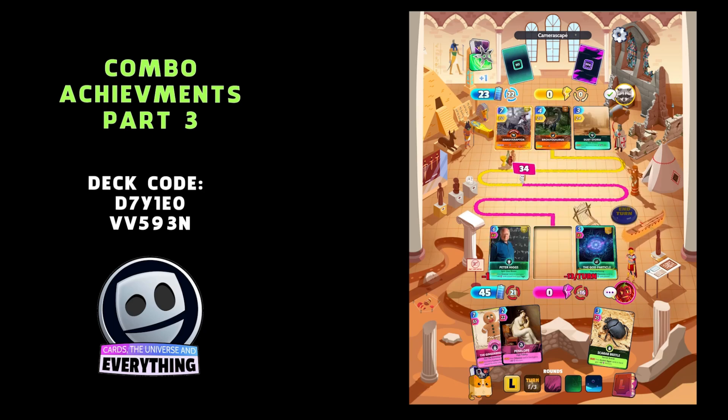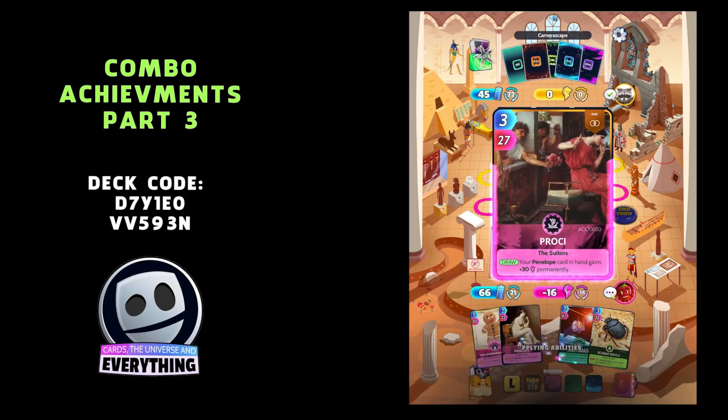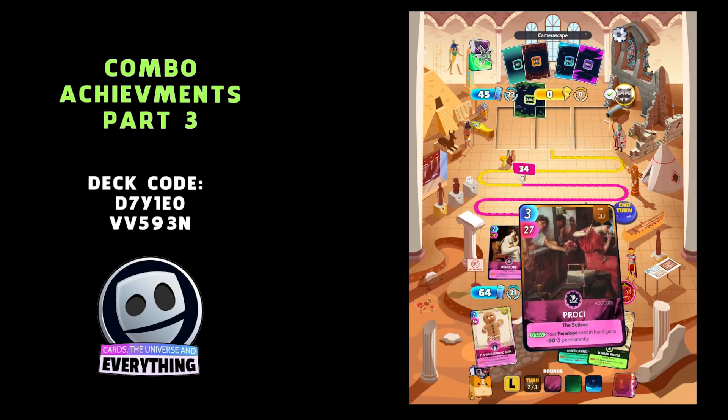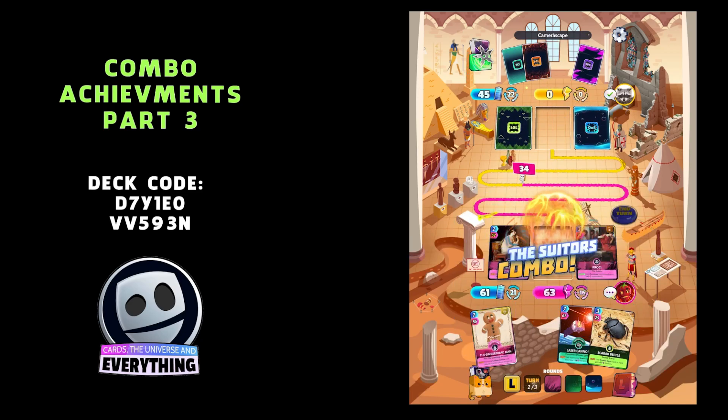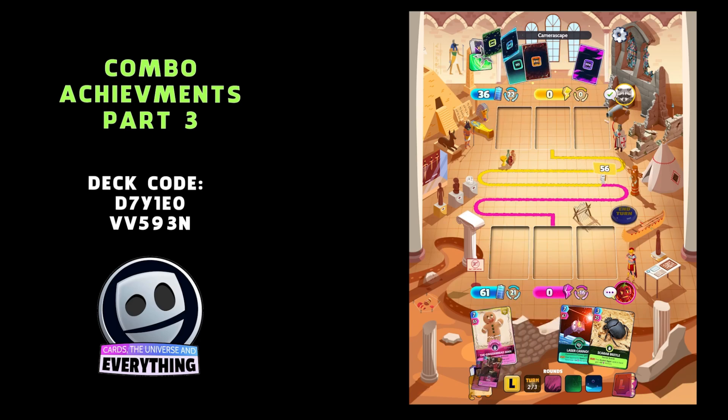We're actually 34 points ahead, not that we're trying to win. We've got Penelope and Procky — this is a cool one, the Suitors combo! Another low scoring combo, only 63 points. Bear in mind there are no buffs on any of these cards, so if you put them in a real deck I'm sure you could get them much better than this.